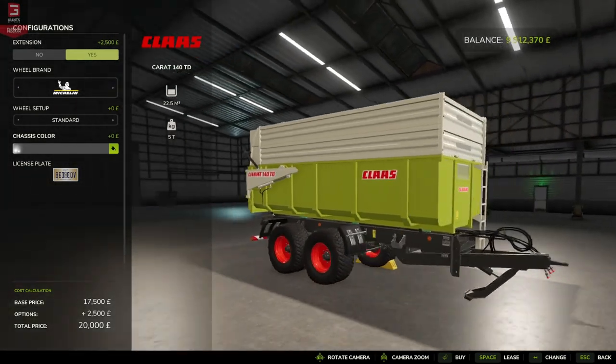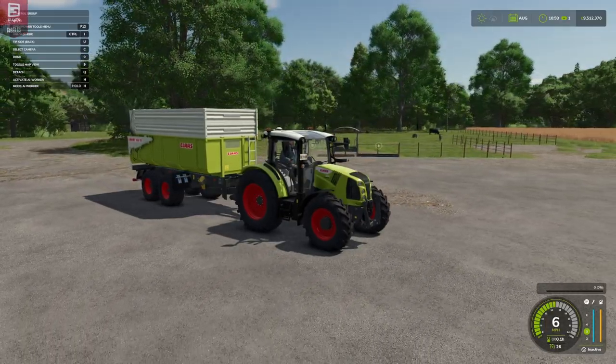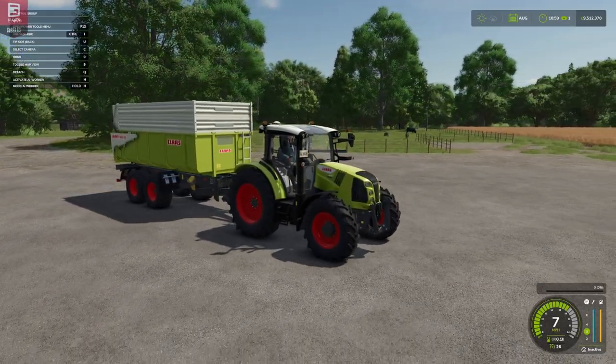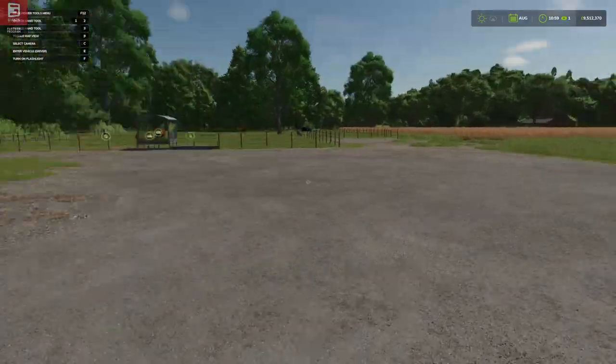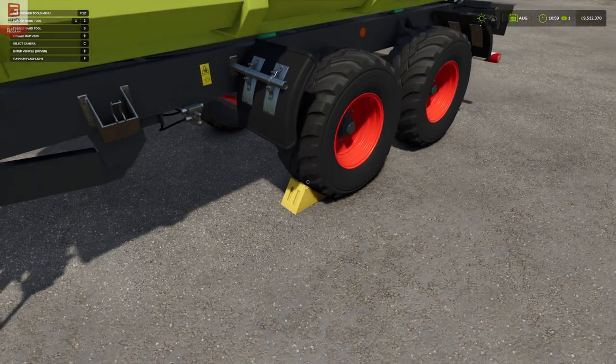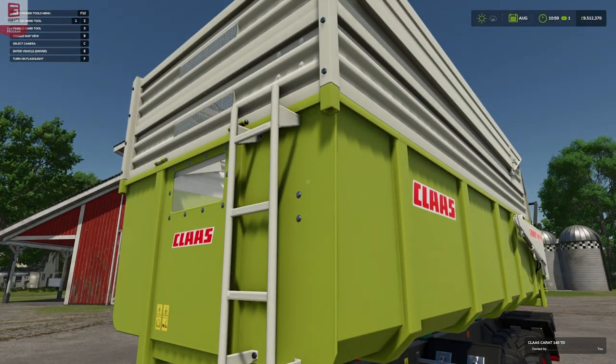We'll bring one down to the farm and have a look at it. It felt only right that we delivered this with the Arian 470. Here it is — I'm going to detach because I like to see the chocks in motion. There they be. Up close and personal, looking very nice.